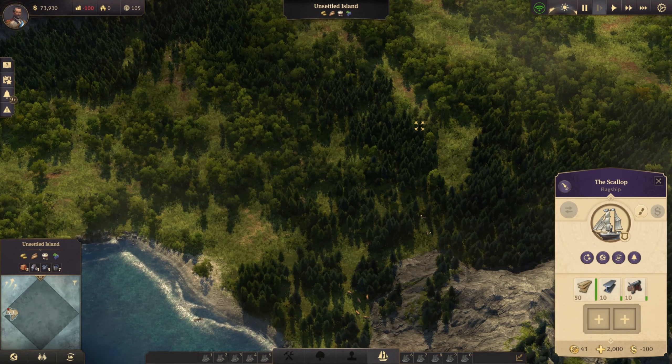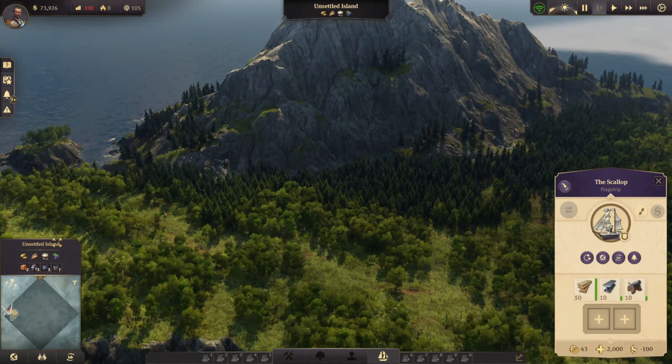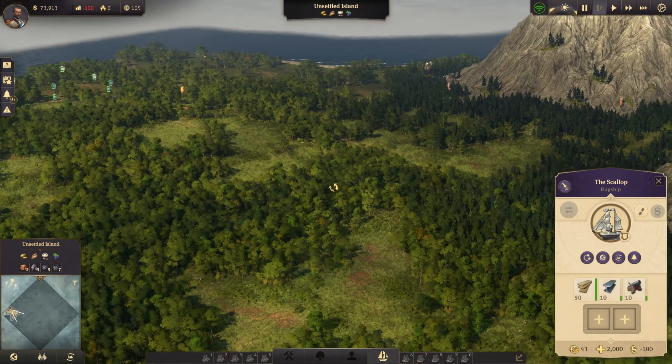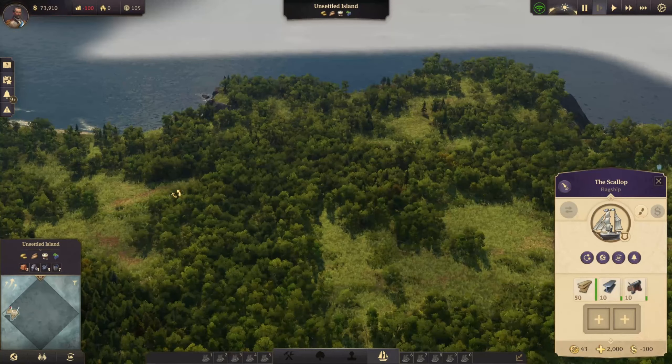And what do we have behind island number one? We've got a couple of clay deposits, an iron deposit — three iron deposits, three coal deposits and seven oil. That's a reasonably good island, but we're lacking limestone. We might find something better, so moving on.